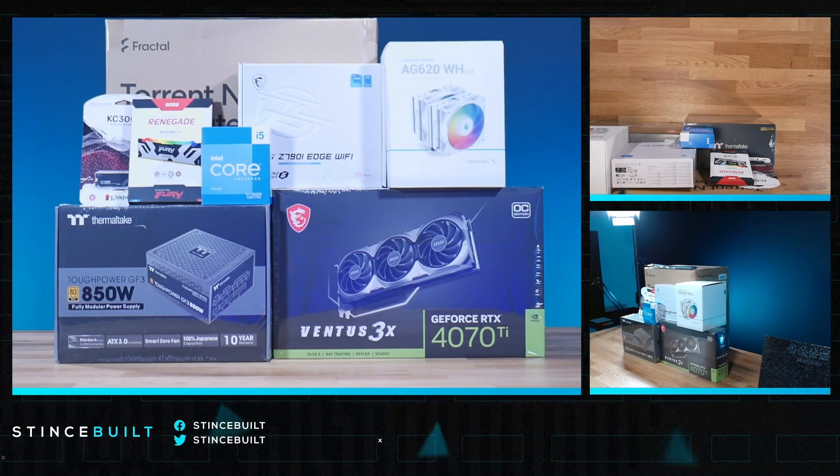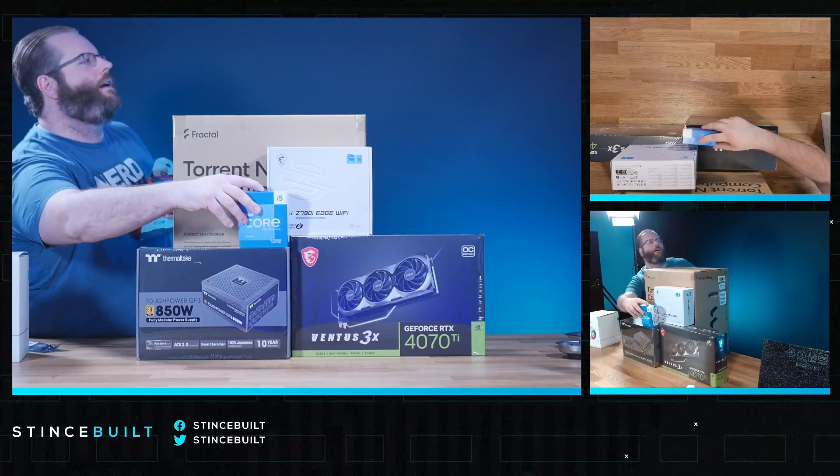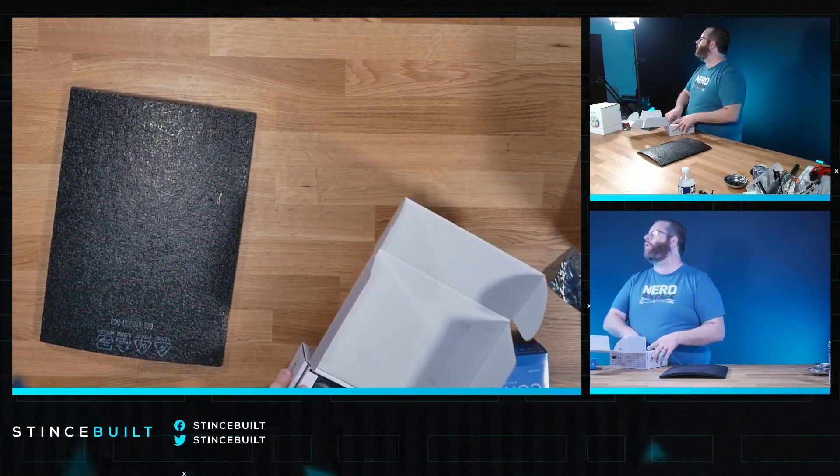Let's get started on today's beautiful build, and thanks for hanging out with us on your Monday. I like getting air cooler builds once in a while — I don't get them very often. All right, let's go top down and get started on this beautiful mini and mighty Z790 ITX Edge Wi-Fi. This thing is adorable.